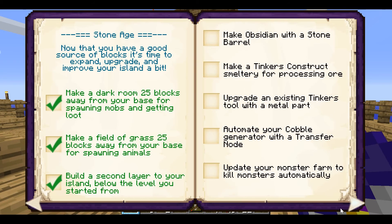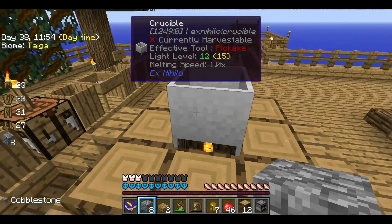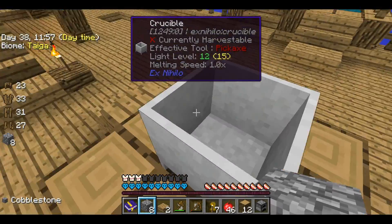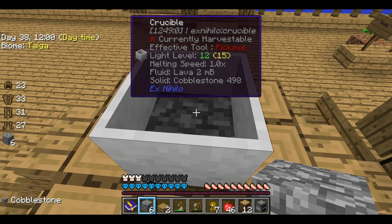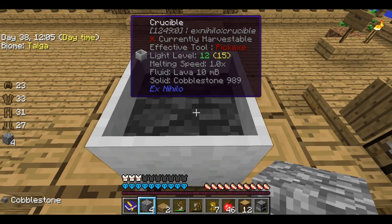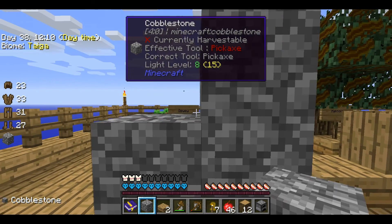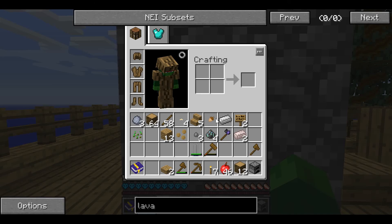What was I going to do next? I'm into the stone age. Make obsidian with a stone barrel. Make a Tinker's Construct smeltery for processing ores. I think I need lava to make obsidian, so I probably need to put a couple of these in here. I think four of them makes a bucket of lava. The rest I'm going to grind up into minerals just to see if I can get anything good.